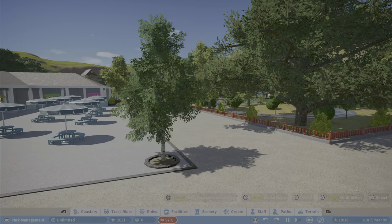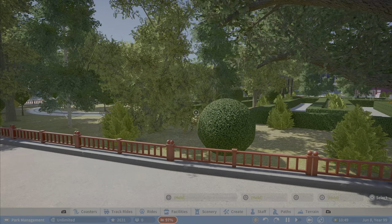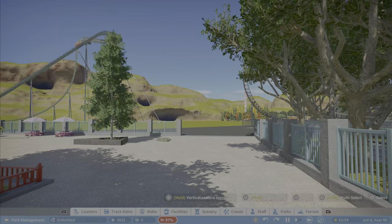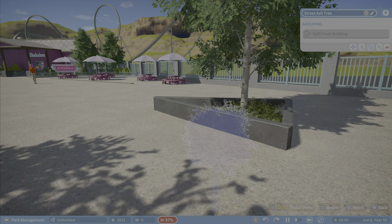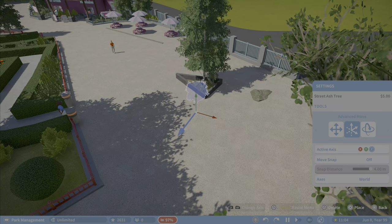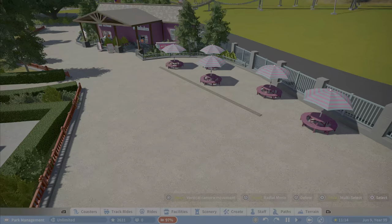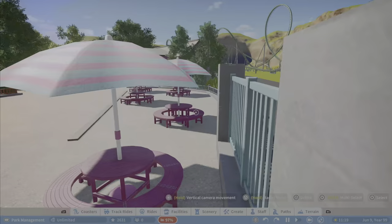I spent a lot of time this week working on this area and I'm really happy with how it's turned out. Here we've got a flat ride — I'll take a ride on it since I've yet to make one of these in the game. There's a pass-through to get there. These ash trees are kind of good as little plants. They really work well as borders in this area.